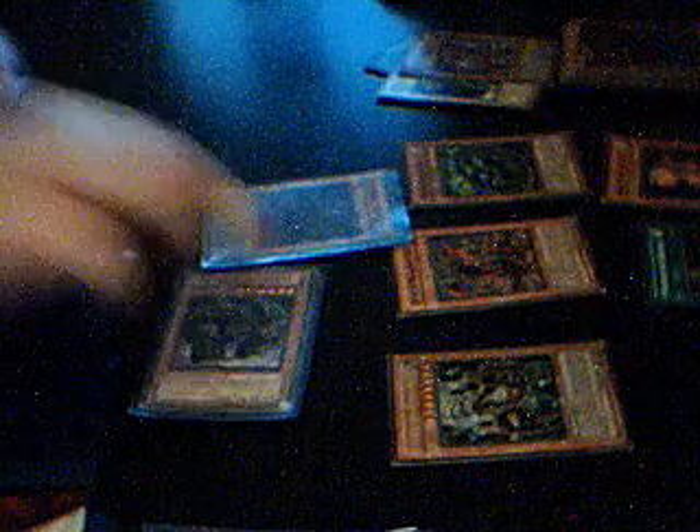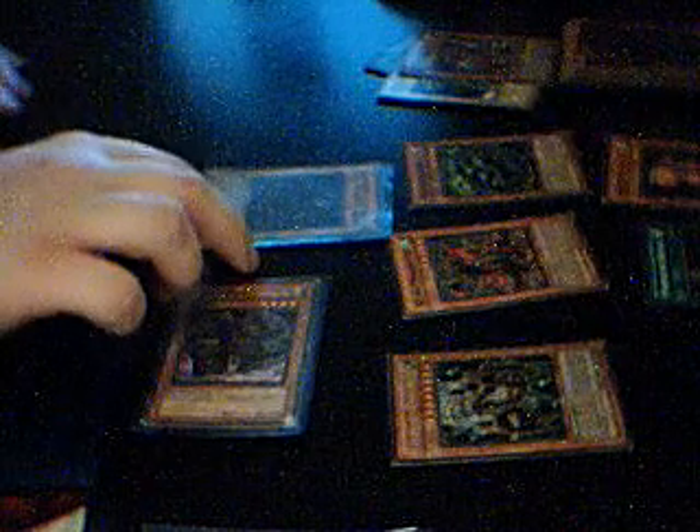Is it my move? I haven't summoned yet — then I'll pay 2,000 life points to summon Fell Grand Dragon. My move? Yeah. I'm going to add one card face down and play Destiny Hero Doom Lord, sending Fell Grand Dragon two turns into the future. I play Reinforcements of the Army to add any level 4 or lower Warrior monster from my deck to my hand.